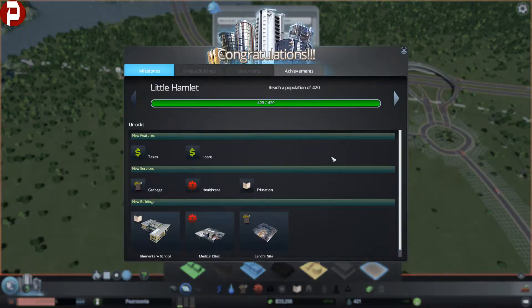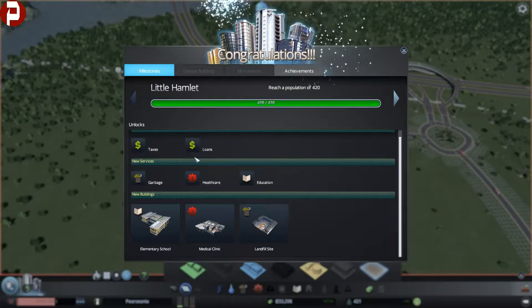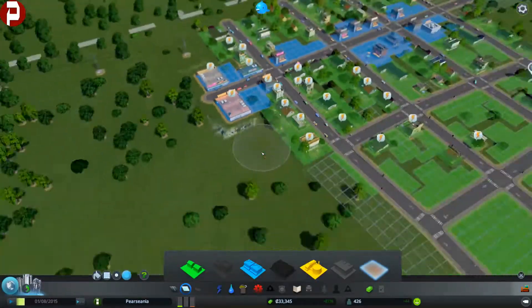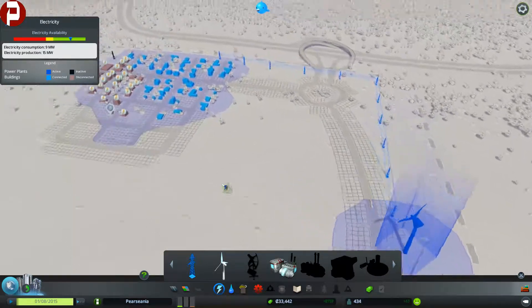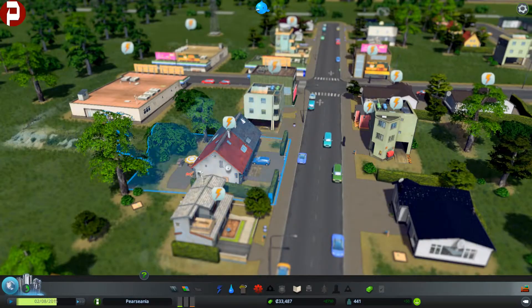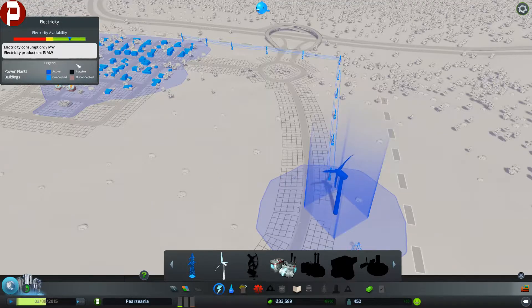I've just had to knock down a few houses to do that, so people aren't happy. Hopefully we'll plan this better in the future. Then we just make all of this residential here. We are a little hamlet! So we've got now taxes, loans, rubbish, healthcare, education, elementary school, medical clinic, and the landfill site. People are going to start moaning in a minute — they're already moaning about power because all we've got is just the one little turbine powering everything.